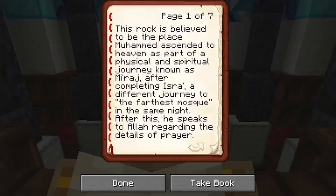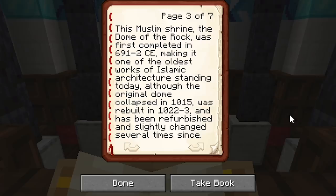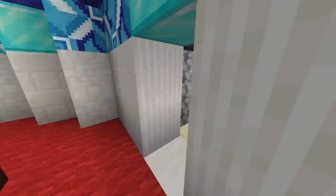Dome of the Chain — an Islamic prayer house adjacent east of the Dome of the Rock. This rock is believed to be where Muhammad ascended to heaven as part of a physical and spiritual journey known as the Miraj, after completing Isra, a different journey to the Farthest Mosque, in the same night. After this, he speaks to Allah regarding the details of prayer. This rock is also significant for other Abrahamic religions as the place where the creation of the world began and where God created Adam. It's also thought to be the place Abraham attempted to sacrifice his son — Isaac in Christianity and Judaism, Ishmael for most Muslims. The Dome of the Rock was first completed in 691-692 CE, making it one of the oldest works of Islamic architecture standing today. Although the original dome collapsed in 1015 and was rebuilt in 1022, it has been refurbished and slightly changed several times since. Being in the old city of Jerusalem, it has changed hands often — converted into a church and back again. It was in fact built on the site of the second Jewish temple, possibly influenced by the design of the Church of the Seat of Mary. Proper culture and religious history here.